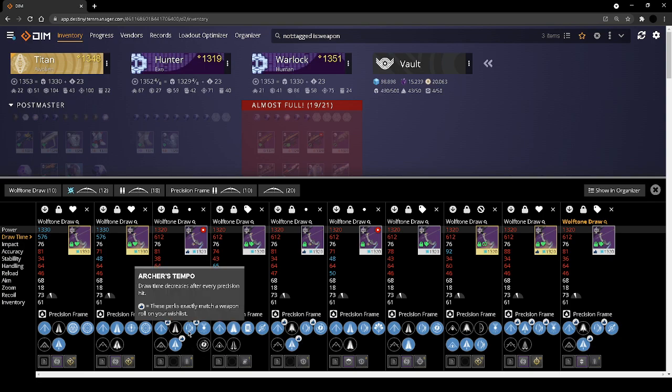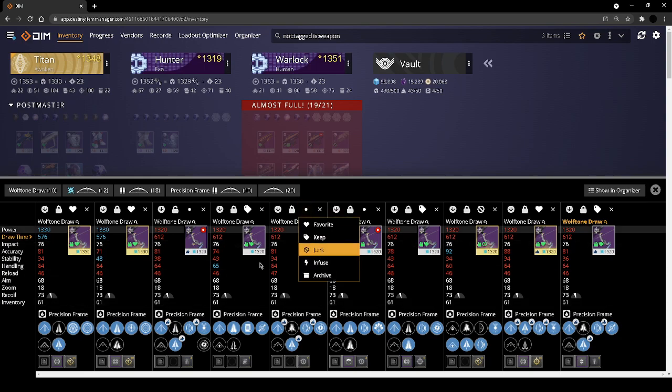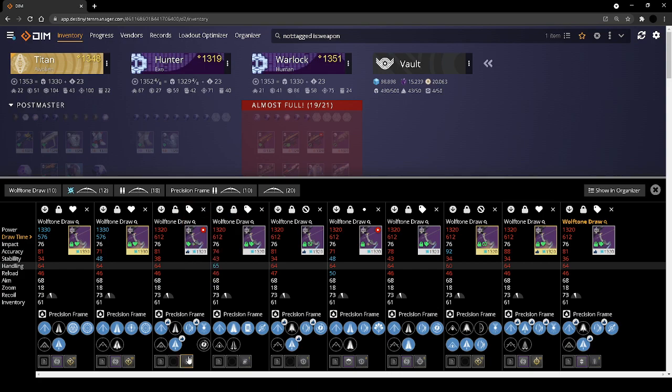There are some untagged items. This is a dupe with an extra roll on it and I do not value reload on bows — it only modifies the speed at which you notch the arrow to the bow. So I'm going to junk that one and keep that one.